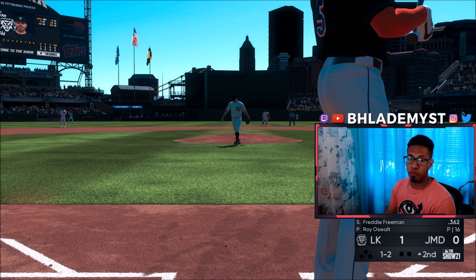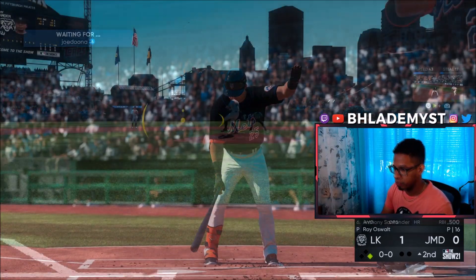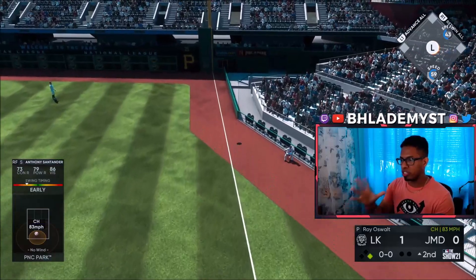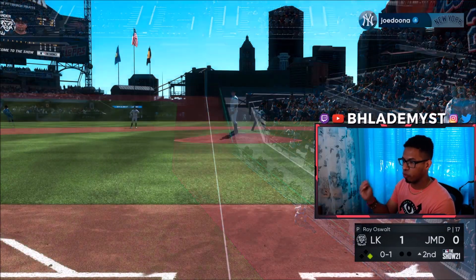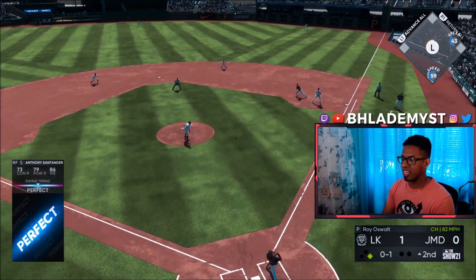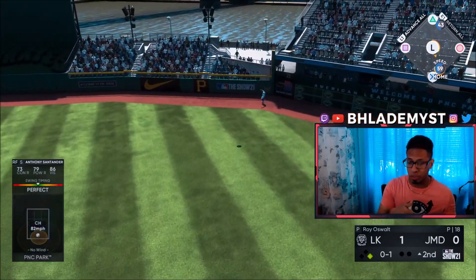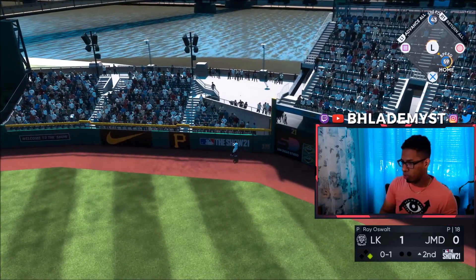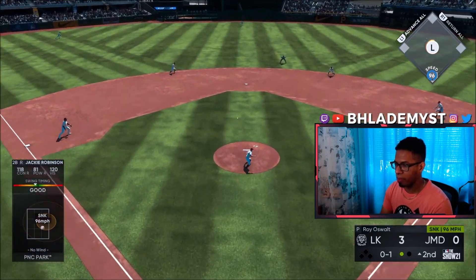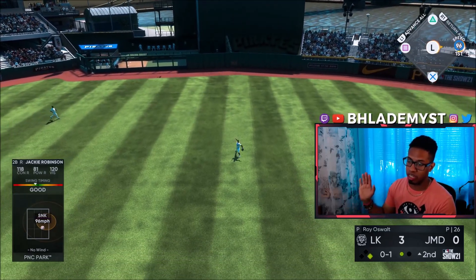He hits Freddie Freeman — had him in a hole 0-2 count and decided to hit him in the leg. Anthony Santander — we are just falling off these pitches for home runs. He fouled off the previous one but this time around, bomba! That's what we do here. Right back up the middle, Jackie Robinson gets a base hit.